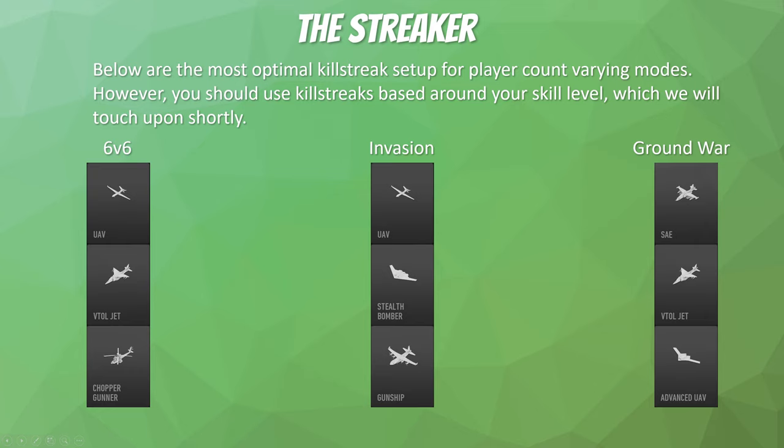For the most optimal killstreak setups by mode: in 6v6, the UAV, VTOL Jet, and Chopper Gunner are the absolute best for pressure and cost efficiency, especially with the hardline perk. In Invasion, it's the UAV, Stealth Bomber, and Gunship — stealth bombers can take out a lot of AIs and enemies sniping in spawn, and the gunship benefits from open angles. In Ground War, the SAE, VTOL Jet, and Advanced UAV are the absolute best: the SAE clears rooftops, the VTOL Jet guards outdoor flags, and the Advanced UAV helps your entire team know where all enemies are at all times for its 56-second duration.